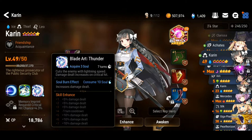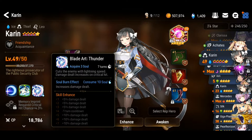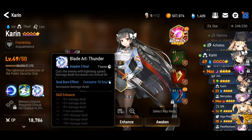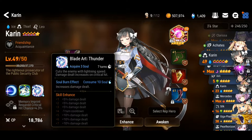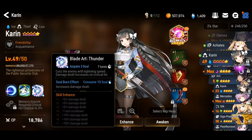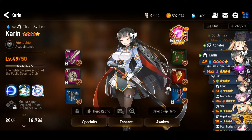The last skill cuts the enemy with lightning speed. Damage increases on a critical hit, so if there is a critical hit the damage will increase drastically. The soul burn effect also increases damage. She is really going to deal a lot of damage, especially on a critical hit — she is gonna cut them to pieces. So obviously we can see that she needs to be built around critical hit chance.